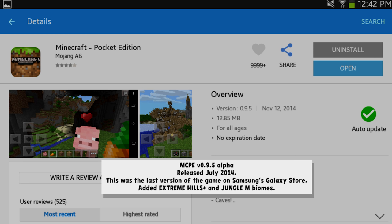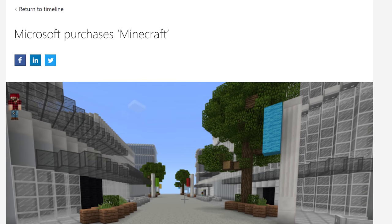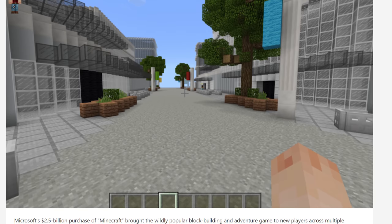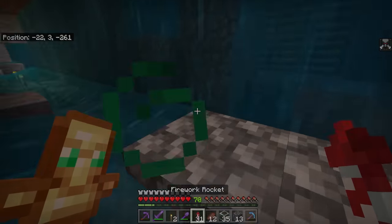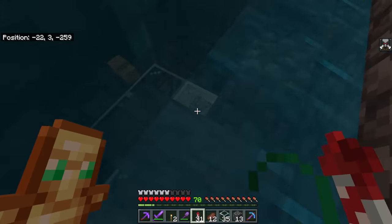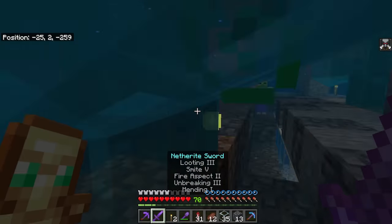Something very interesting happened between 0.9 and 0.10, which was the sale of Minecraft to Microsoft. They made comments about wanting a Minecraft that was cross-playable across all the various consoles, and everyone at the time — myself included as a console edition YouTuber — assumed they meant a version where you could play between Java and Minecraft on consoles. Let me tell you about the plan they had instead.